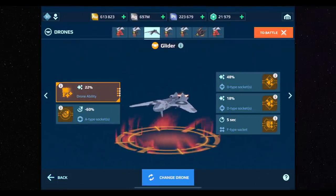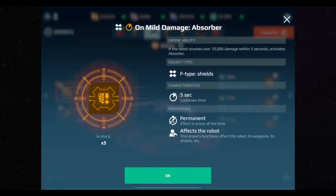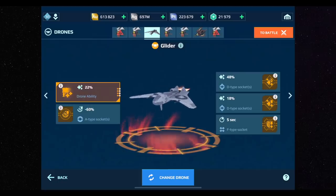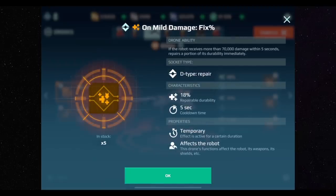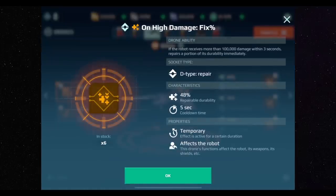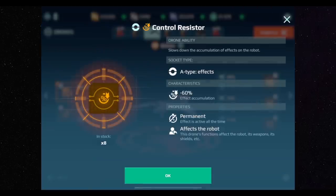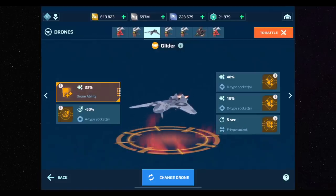Phase Shift will block an Atom blast, and if you have Glider you can also heal. The Mild Damage Absorber provides another layer of protection to buy more time. It gives 18 repairable durability, and High Damage Fix adds another 48 repairable durability on top of what Glider already provides. I've tested this combination numerous times and it just works — the 18 and the 48 together are solid.